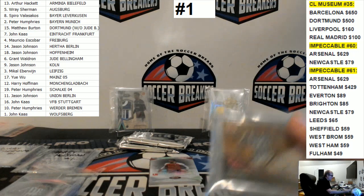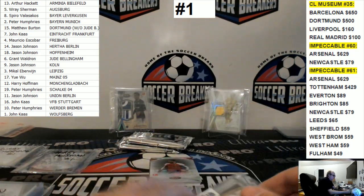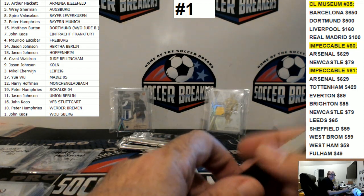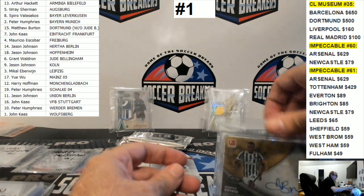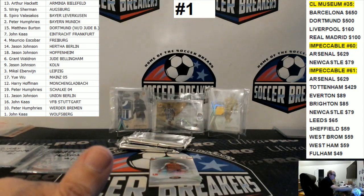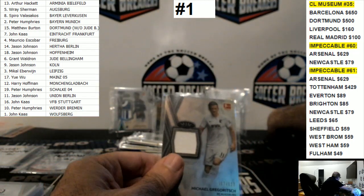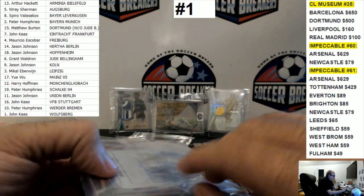The next break will basically be the other six boxes from this same case. Jason Johnson — yes, we will do another Tier 1 break. Definitely Tier 1 will have priority tonight. Michael Gregorich, Augsburg — Augsburg belongs to Ray. You already had one card, now you've got two.